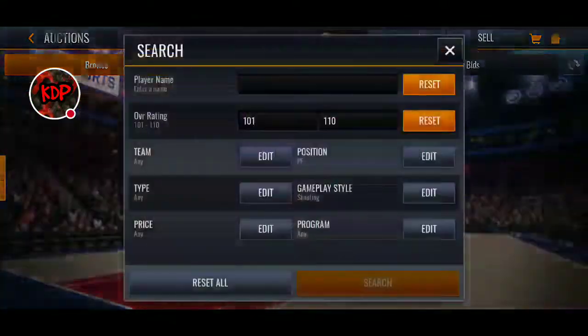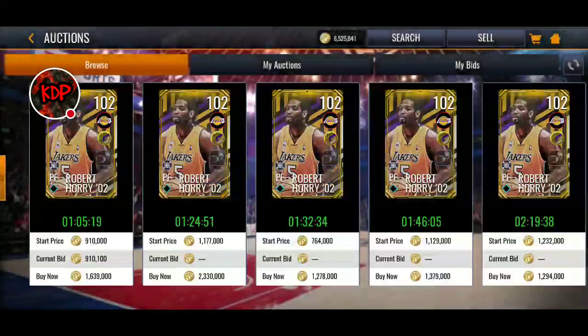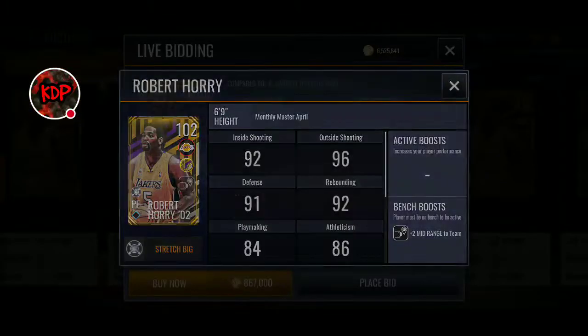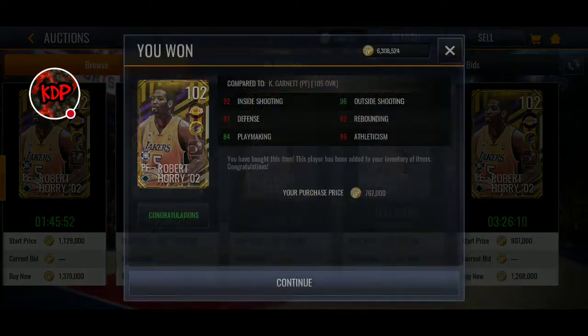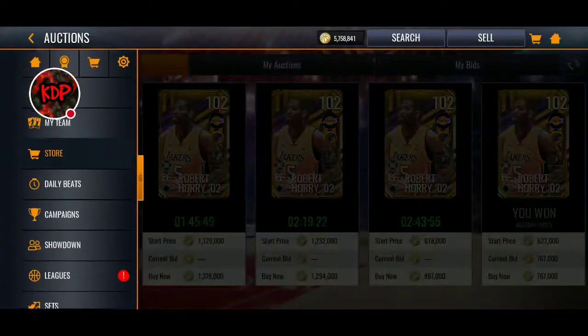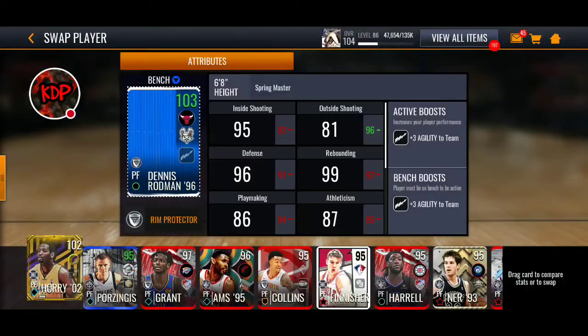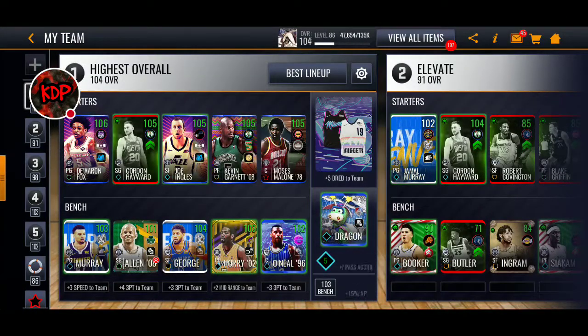I'm not seeing anything else. Let's see how much the Robert Horry is going for — 1.6, 1.2, 867K, 767K. We're going to go ahead and buy this right here, because we're not really looking for that three-point clutch since he's going to be sitting on the bench. Let's go back over to the team and throw him in right there — giving a plus 2 midrange to the team. Now De'Aaron Fox is getting boosted up to a 106 overall and Mons Malone getting boosted up to a 105. Probably because of the midrange shot instead of the agility.